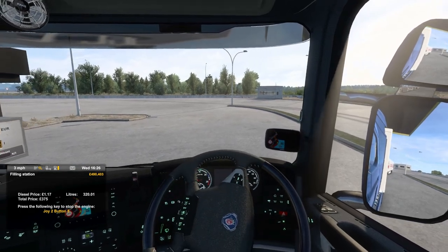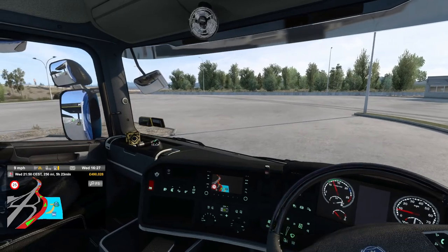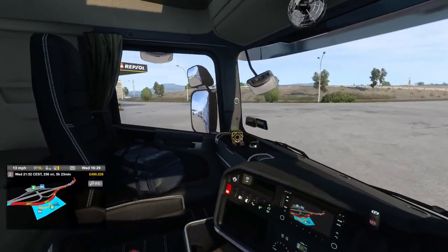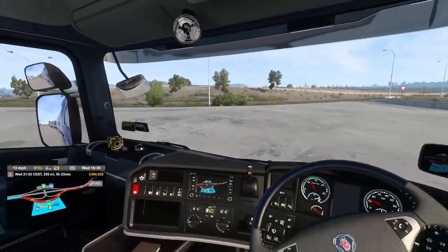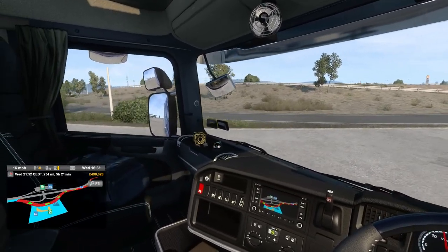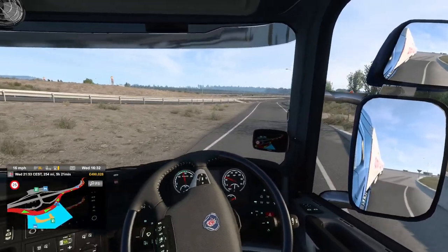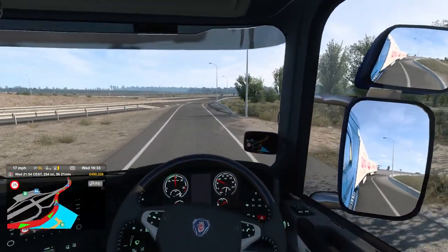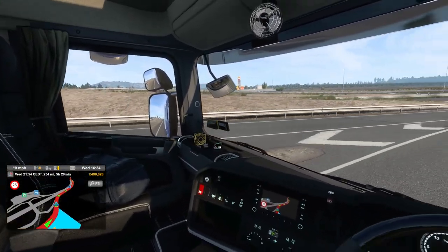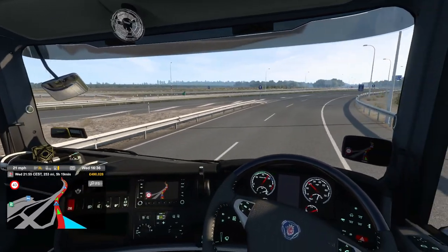Okay, here's the double trailer. Let's get out of here. Keep an eye out for other vehicles — seems to be clear. Still keeping an eye out for other vehicles. Looks clear. Right, let's go.